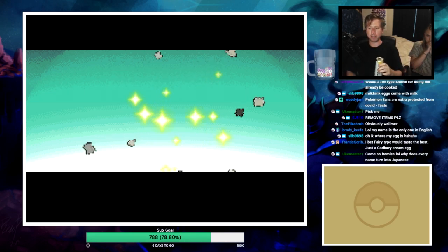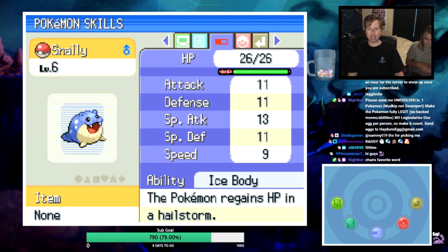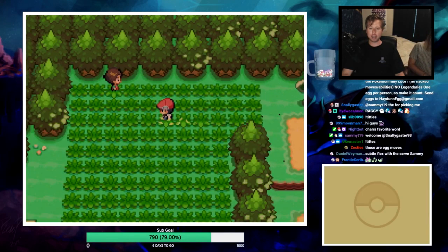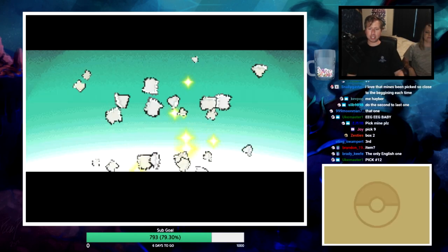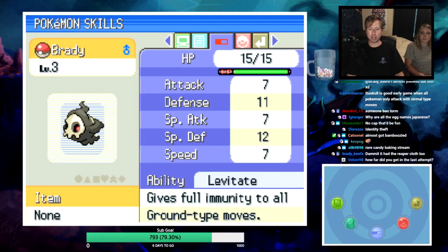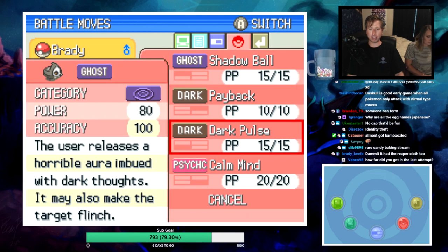Shiny Spheal! Docile nature, Ice Body ability, with Rock Blast, Signal Beam, and Yawn. Back on Route 201 for another encounter - Starly's been caught. Second egg - shiny Duskull! Calm nature, capable of taking hits, Levitate ability, with Shadow Ball, Payback, Dark Pulse, and Calm Mind. Honestly an OP moveset.